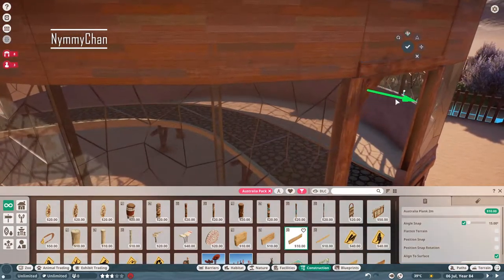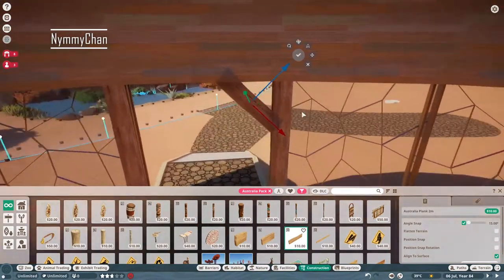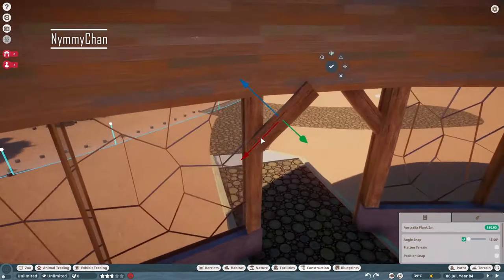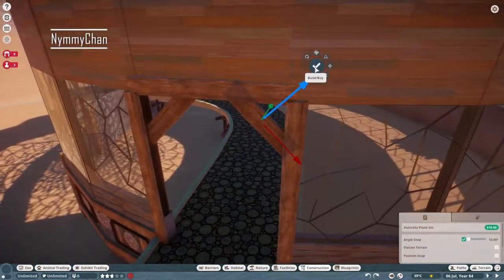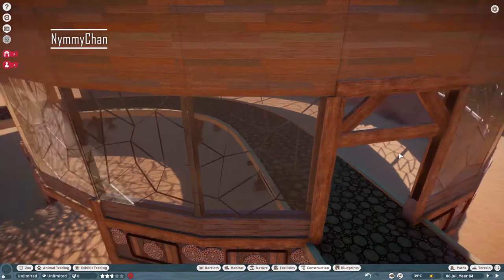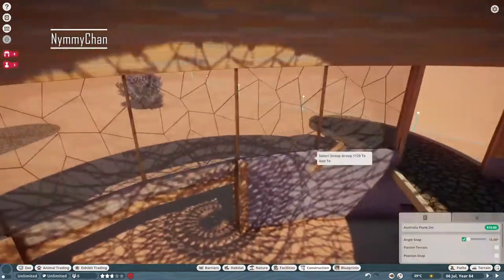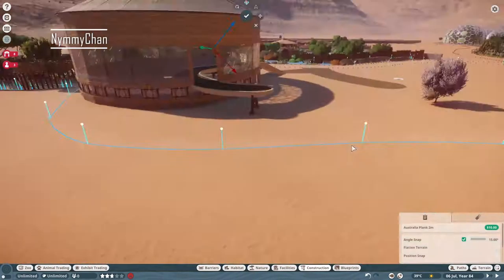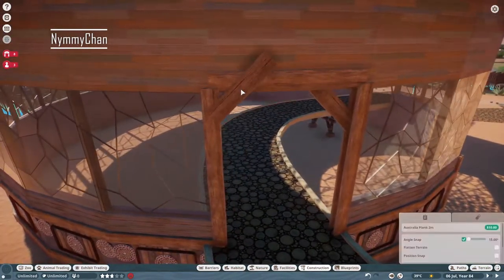Here we are slowly decorating the entrance. I didn't want it to be normal — I wanted something special and different. So we are adding these little beams and one beam below just to give it this aesthetically pleasing look, and I actually really like it.